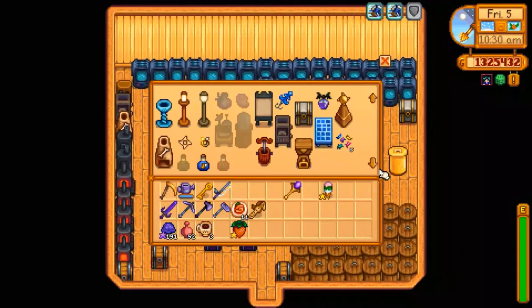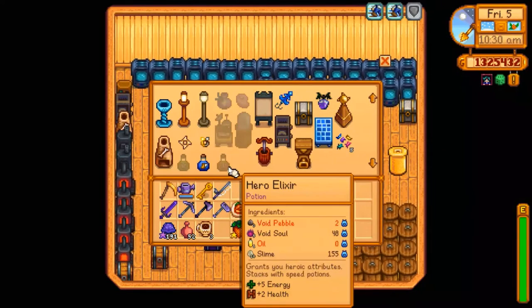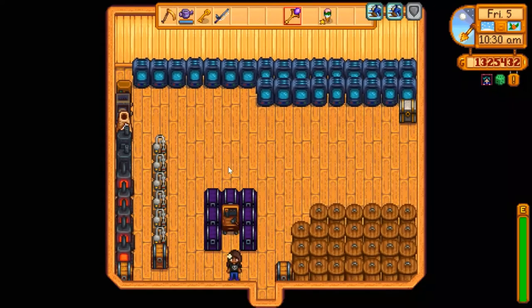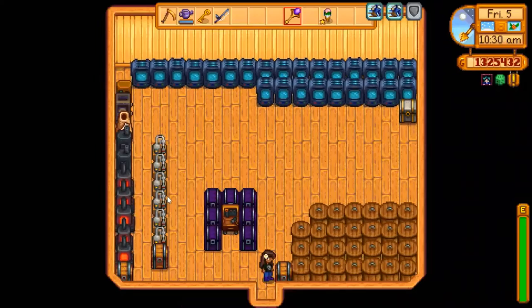Where is it on the list? Oh, here they are. So I made that one, I made that one. So we need to make the hero elixir — I need a white pebble and some oil. Okay, very interesting. I'm not sure what we need the oil for, but we'll get it.